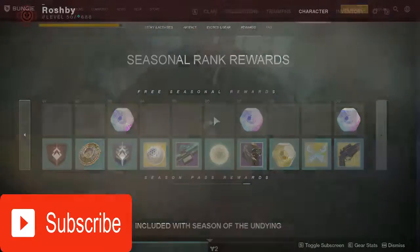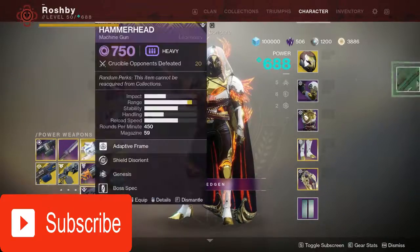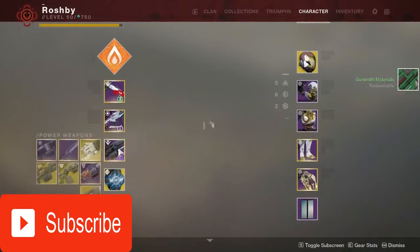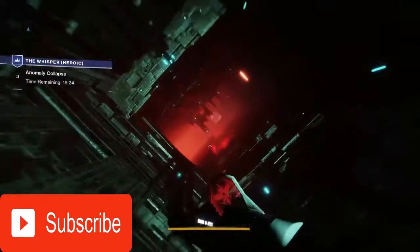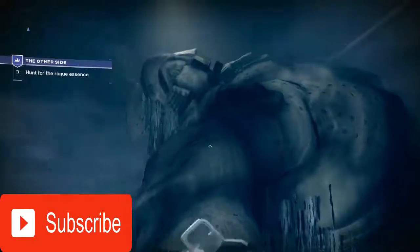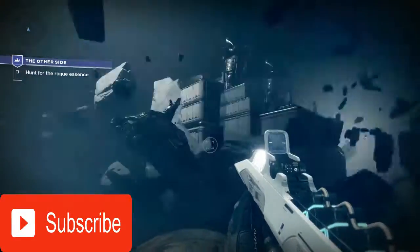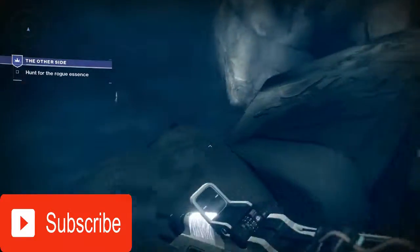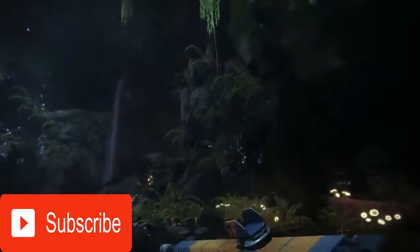According to the game's director Luke Smith, returning and new players will have a baseline power of 750 on all of their armor and weapons, which was previously the max power level before the new Season of the Undying. Veterans have grown used to this evolving world, but new players might be surprised to realize that expansions and seasons aren't mutually exclusive in Destiny 2. The paid expansions cover content drops targeted towards more hardcore players, while seasons will have some free content accessible to all players but still require ownership of the season pass to fully access all upcoming content.